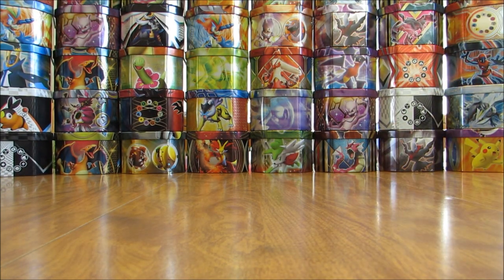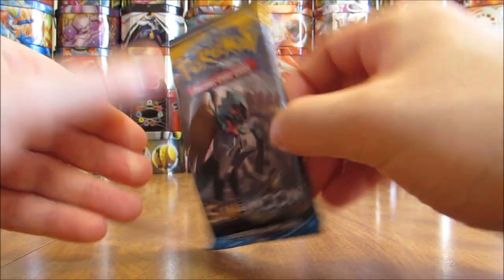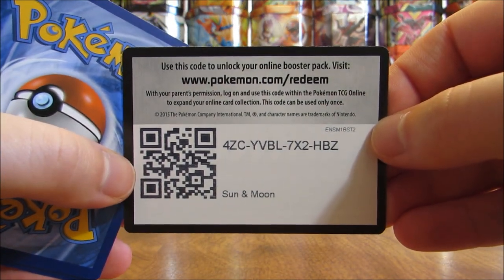That Alolan Meowth is just a common rarity. If you see the Alolan Persian it definitely gains some weight. Those Alolan Pokemon are specific to the Alolan region, so that's why they look different than the normal Persian and Meowth — same goes for Dugtrio, Diglett, etc.